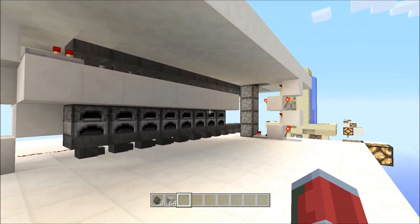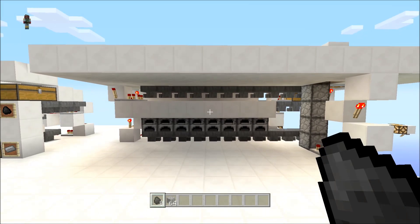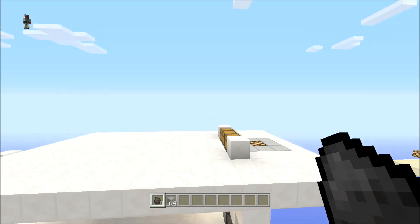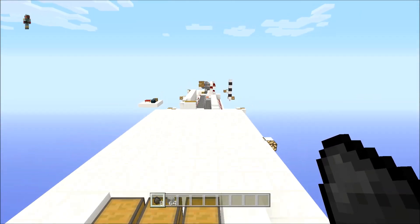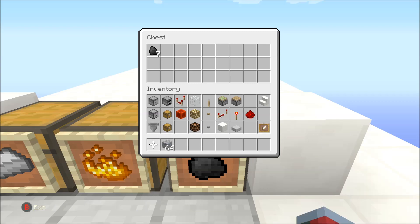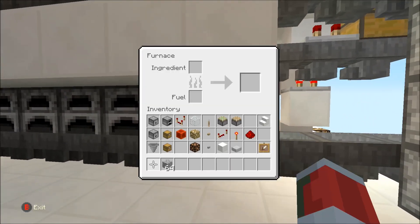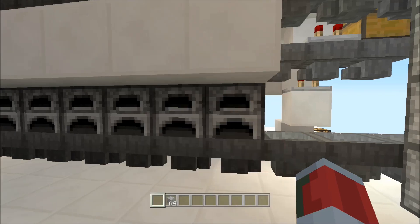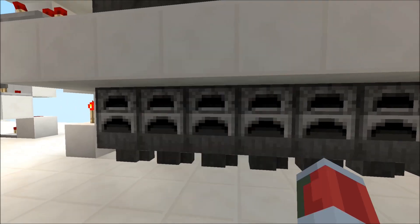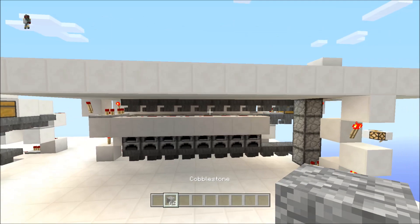I did a timing thing where it basically shuts off, stores the block for one second and then drops it in, which gives it really incredible accuracy. For example, eight coal - you come over here and you'll see it put one piece in each furnace. That's very uncommon for a design like this.